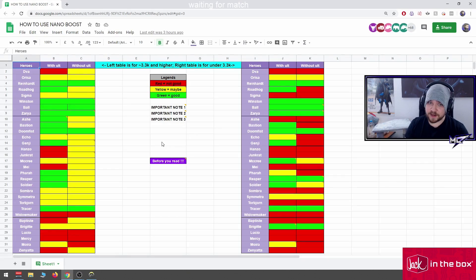I have separated nano usage into two different tables. The left one is for 3.3 and higher, and the right one is for under 3.3. The reason this is confusing is that initially when I started doing the table I only had the left one in mind for 3.3 and higher, but then I thought some of these will not apply in bronze games.